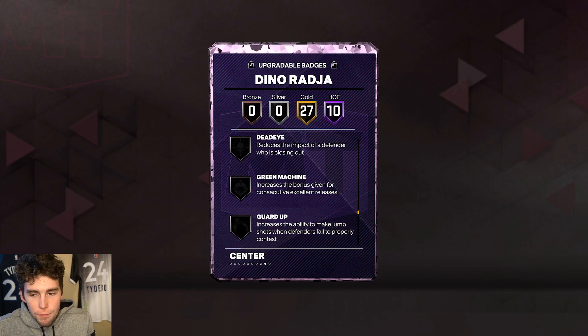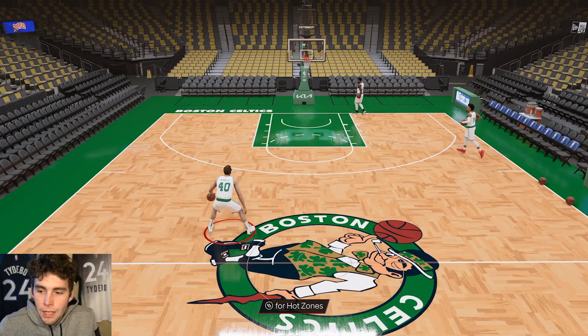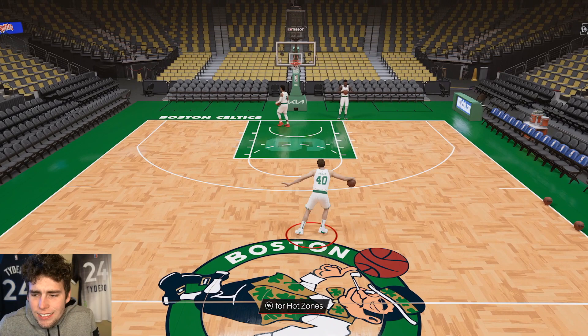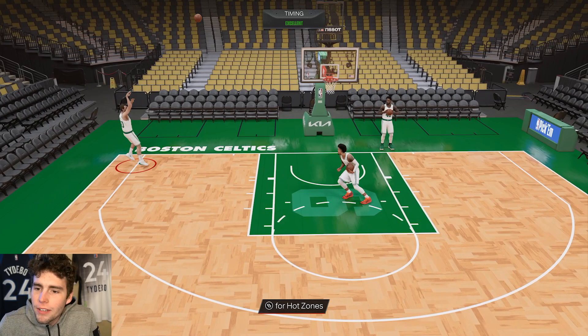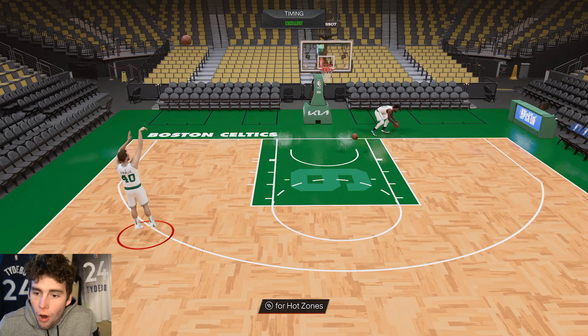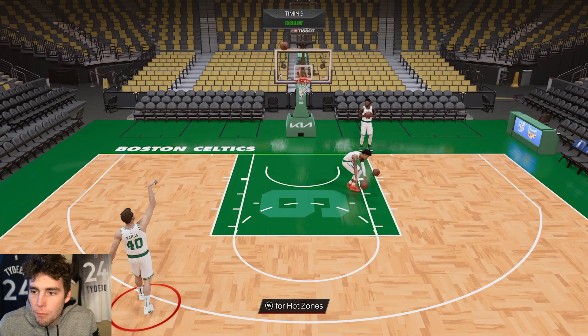You could give him badges like Unpluckable, Slippery Off-Ball, or Limitless Range, but Unpluckable is really the only one that matters — and even then, how much is he really going to be dribbling anyway? Looking at him here, his arms really do go down to his knees. His release makes it super clean, and on next gen it's basically Dino's old release. The green window is super large, and there are no hot spots from above the break.